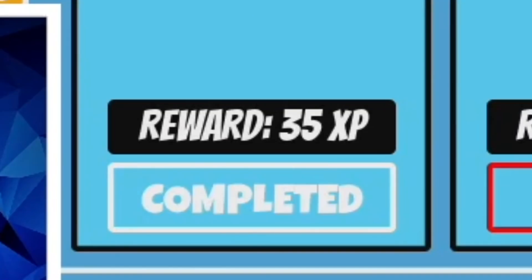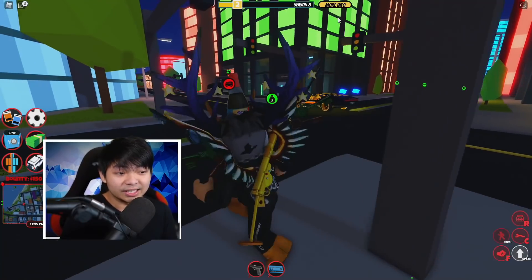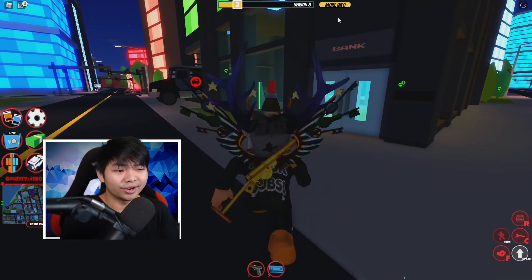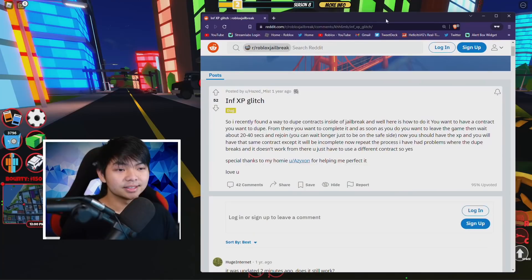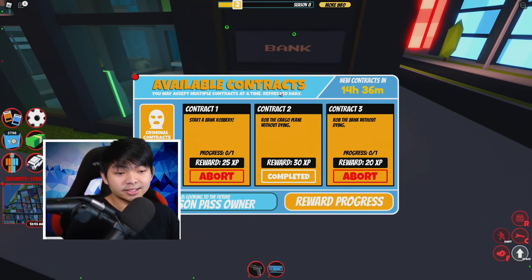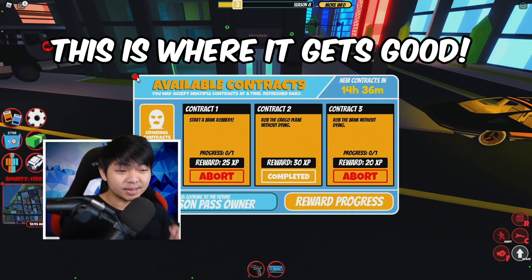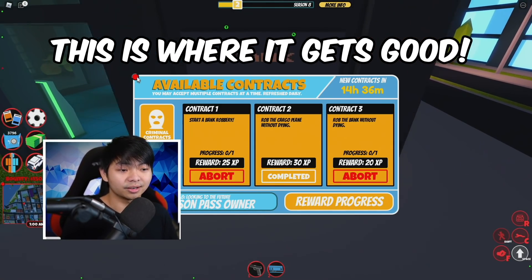So today we're gonna try out every XP glitch from 2020 and 2021 and see if they still work. I found one on Reddit — this guy discovered it in 2020. Basically you just do the contract, then leave the game, wait 20 to 40 seconds, and rejoin. My contract is to complete bank robberies, so as soon as I rob the bank I'm gonna leave the game and see if it works.